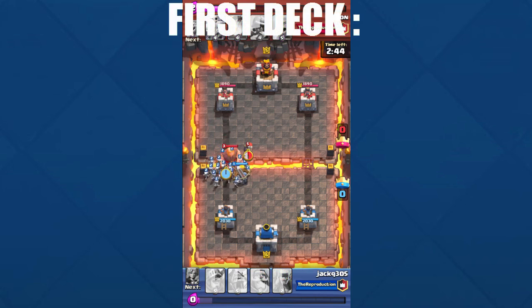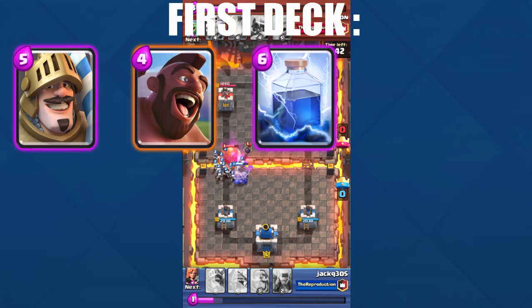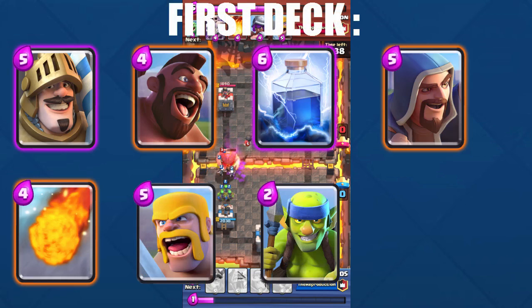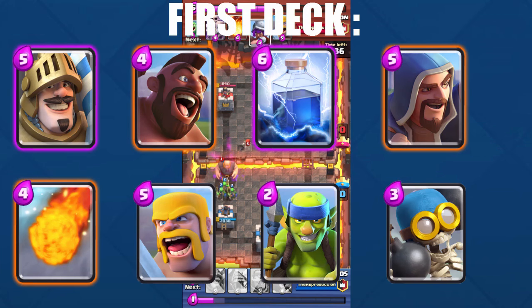The first deck we have here is Prince, Hog, Lightning Spell, Wizard, Fireball, Barbarian, Spear Goblins, and Bomber. The Prince and the Hog are actually both great combinations in that they could actually destroy the tower very quickly. But getting to the tower is actually pretty difficult due to the distractions they give, such as Goblins and Skeletons. That's why we have the Wizard and the Bomber to actually destroy them with splash damage, destroying them quicker and getting to the tower faster.